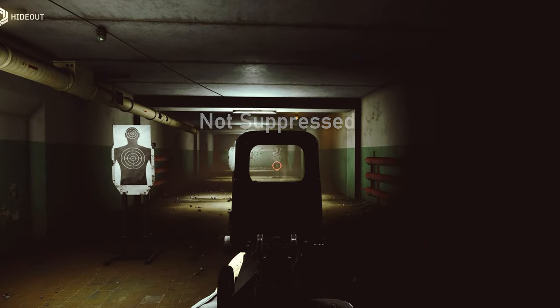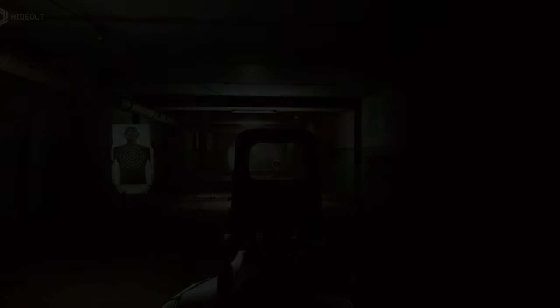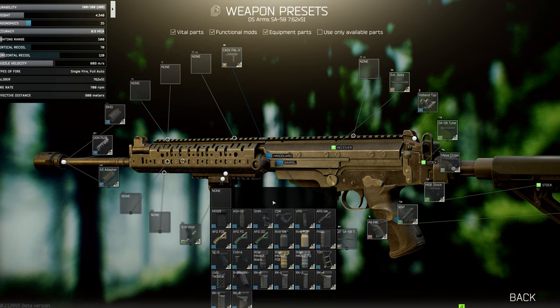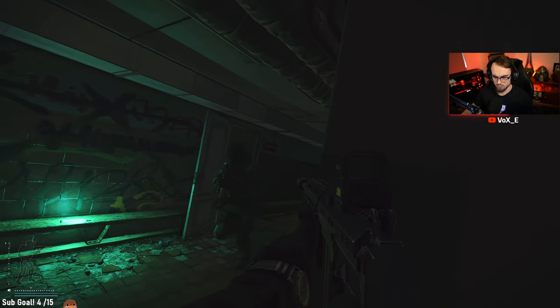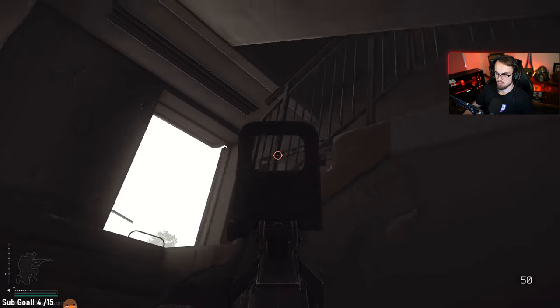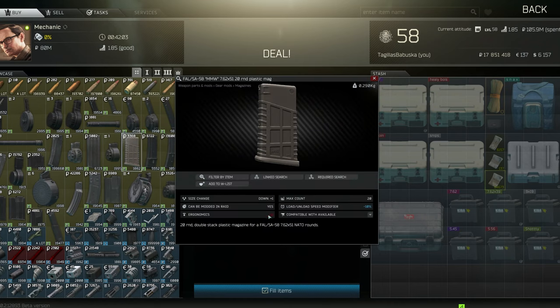If you're going to run the FAL loud, it has some crazy muzzle flash — be wary of that. I'd consider running it suppressed. However, suppressed you lose a lot of ergo, so I'd swap the grip for something with better ergo — going from the Zenith RK2 to something like the Forward, Shift grip, or the Cobra. There are plenty of suppressor choices, but the best .308 suppressor right now is the Thunder Beast, though cheaper options on the flea work fine too.